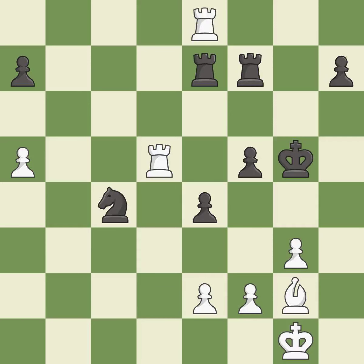This offers an equal trade of pieces — it is best. This move puts the rook on a safer square — it is best. This evades the check from the rook. This is the only move that works — it is a great move.